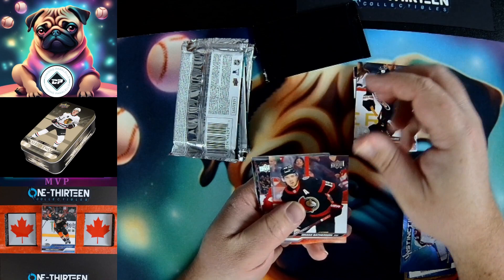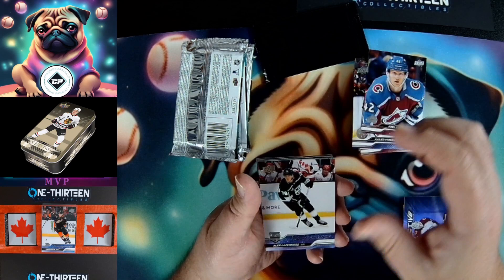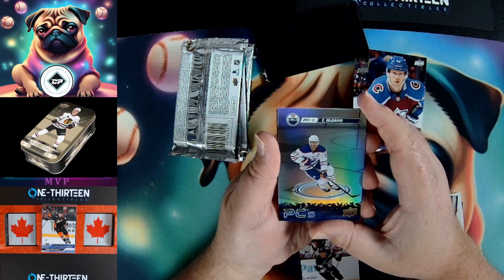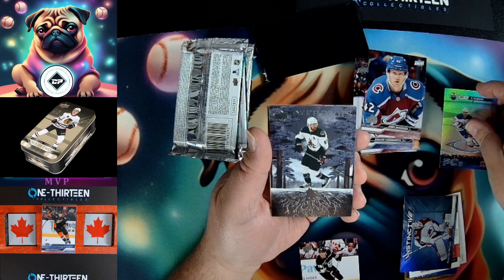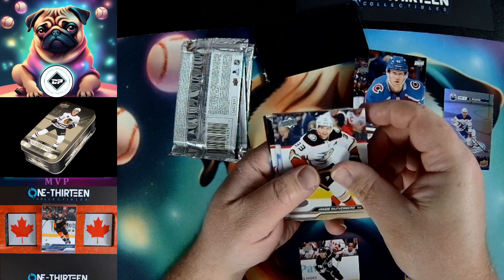Lucas Raymond. Another Yamamoto, who is now a Seattle Kraken. Josh Manson young gun. Alice Lafriere from Colorado. And inside — Connor McDavid on a foil. Ironically it's called PC because that's where it's going — into my personal collection. Deep Roots Lawson Kraus, another insert hit — those are kind of cool. Silverberg, Kairu, Brat, JT Miller rounding out the base of that pack.